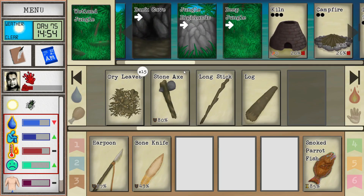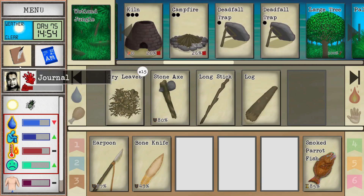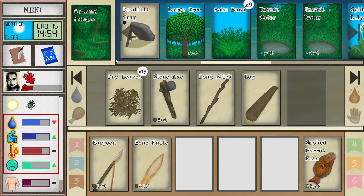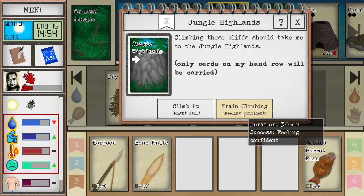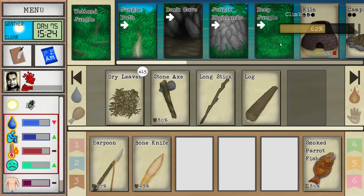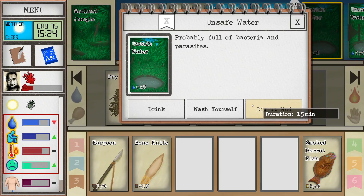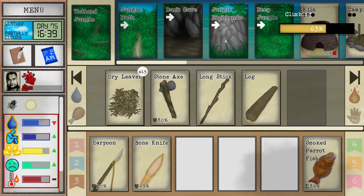Someone commented I should practice my climbing — I think I can do it right here. We're very hot so let's wash off first. I think that's where we're going to find some flint — up in the highlands. The climbing training has us at 63% — it's not that effective, you don't get a lot from each session.